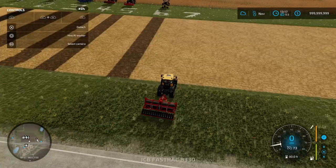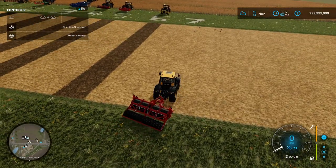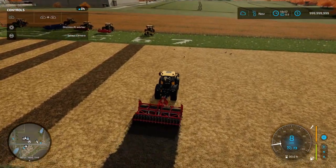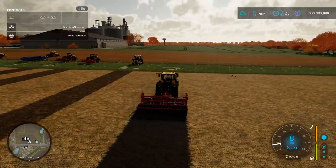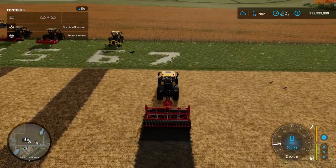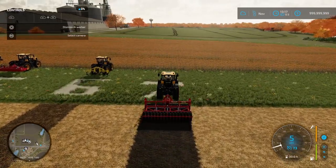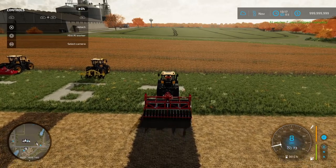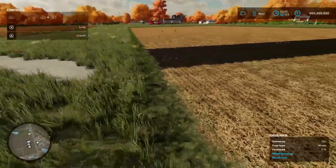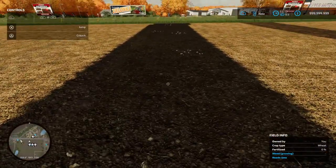Moving on to the spader. The spader also functions like a plow and gives a plowed or somewhat cultivated appearance. These allegedly bring up stones as well, though I'm not seeing any currently. Checking the spader row — looks like small stones, unless they're large stones. We'll have a look in the UI shortly.